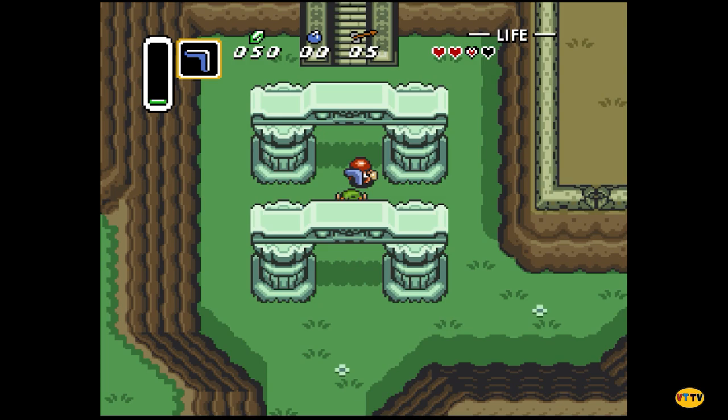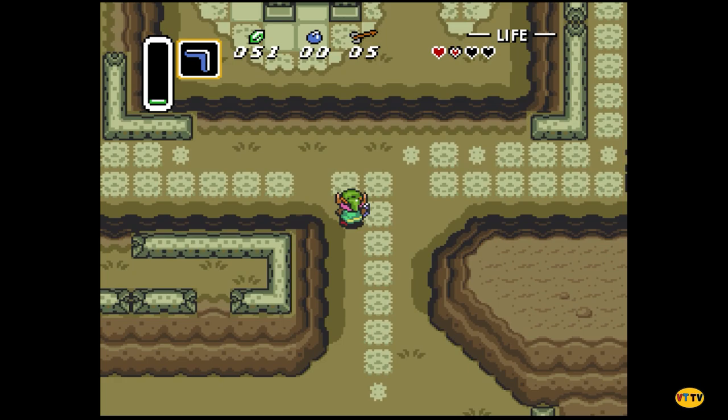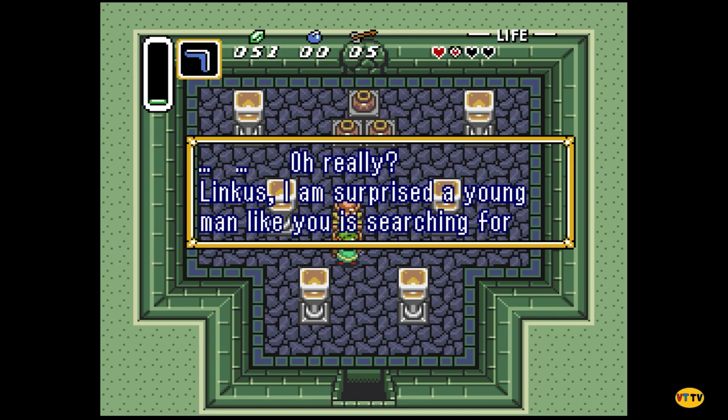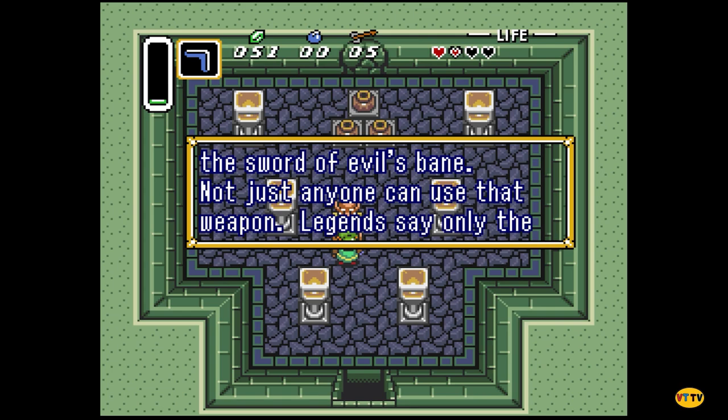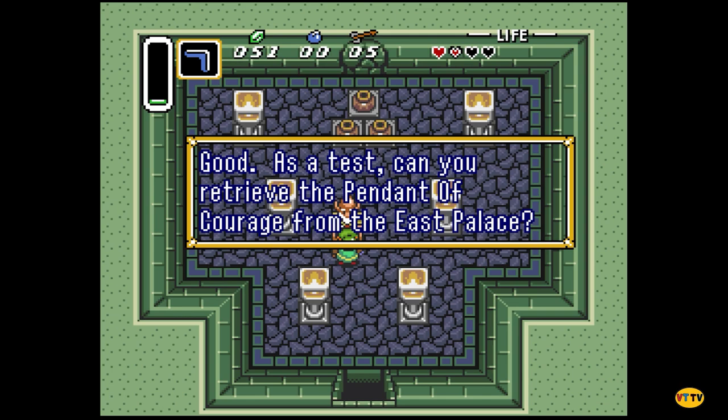Three minutes on the outside, three minutes on the inside — it's gonna take this whole episode just to talk about the rules of this video. Finding the elder — 'I am indeed Sahasrahla, the village elder and a descendant of the seven wise men.' Obviously Link said something there. 'I'm surprised a young man like you is searching for the sword of evil's bane. Legends say only the hero who has won the three pendants can wield the sword.'